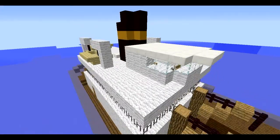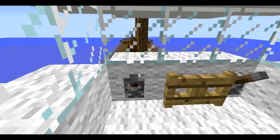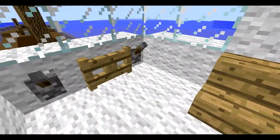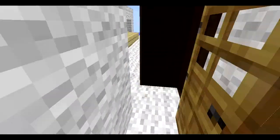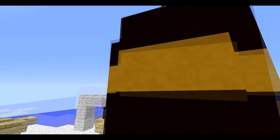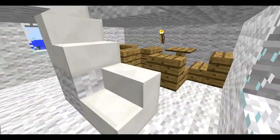We start from up here where the pilot will be, or the person who will drive the ship. It's a small space, not much. There's a smokestack, some lifeboats — something that the crew can escape with.